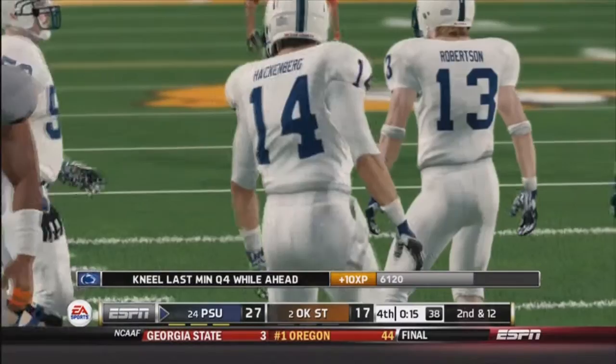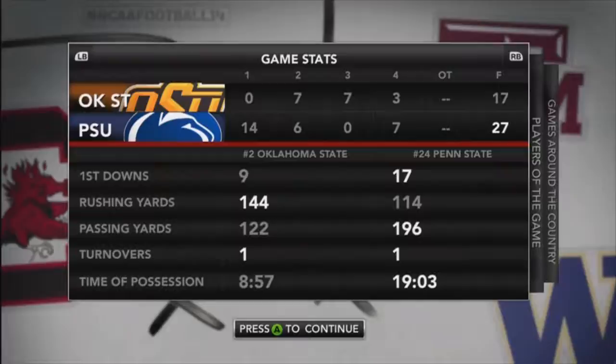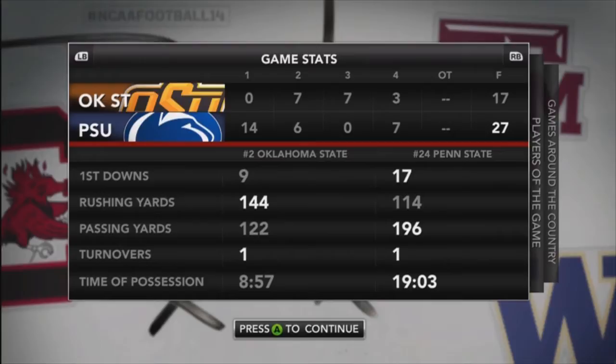Just going to take the knee — and down goes number two Oklahoma State. Penn State looking good this year. It was a great game, just as I expected from the Italian. Looking at the stats: he beat me in rushing yards, I beat him in passing yards. Each of us had turnovers — pretty even game, pretty even stats. His player of the game was Childs: 11 carries, 126 yards. Mine was Lynch: 145 yards and a touchdown. It was really fun playing against him — thank you guys for watching. I've been getting messages on Xbox from people saying they like my videos, and I really appreciate the support. I do this for fun. If I can make a couple people's days, that's awesome. Thank you guys — see you later.